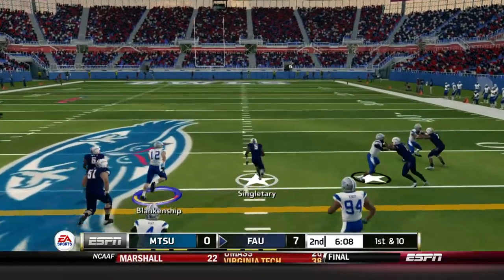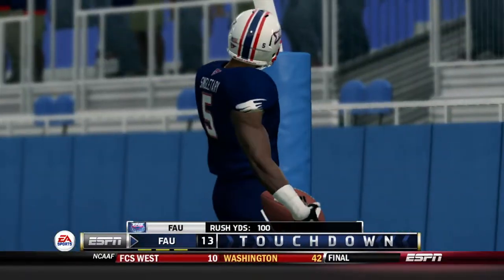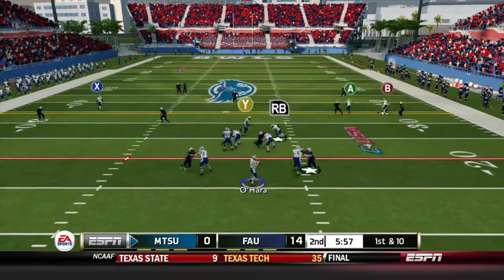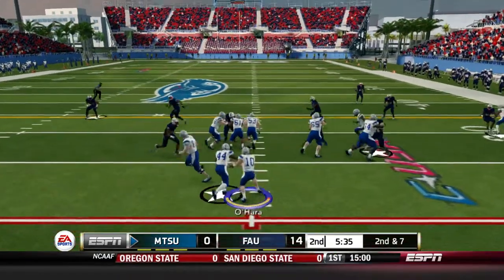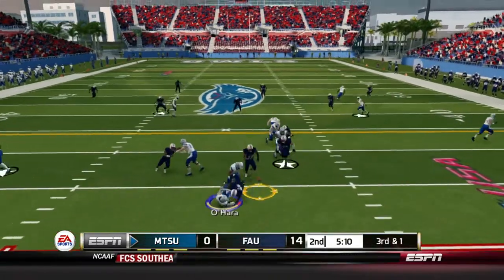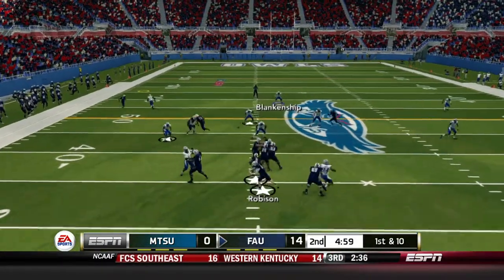Devin Singletary takes right advantage of that missed field goal and takes it all the way — touchdown Devin Singletary, one play after the missed field goal. That's the type of firepower Florida Atlantic can bring. It's 14-0 and the offense is in danger. Middle Tennessee State needs a big drive right here. Seven-yard rush by O'Hara, up to third and one — O'Hara dropping back, pressure comes right away, two guys in his face, untouched. We have to punt again, this is getting close to a blowout.